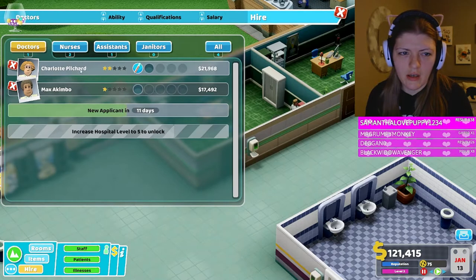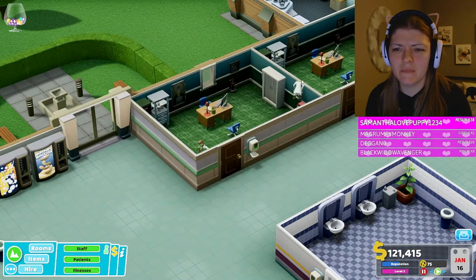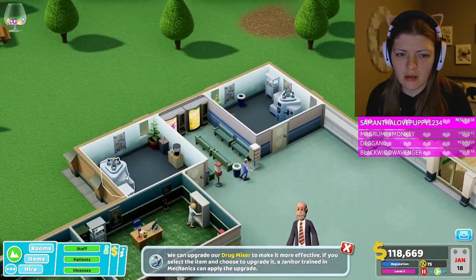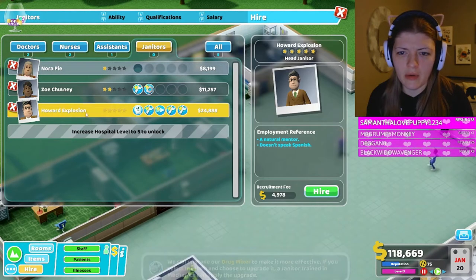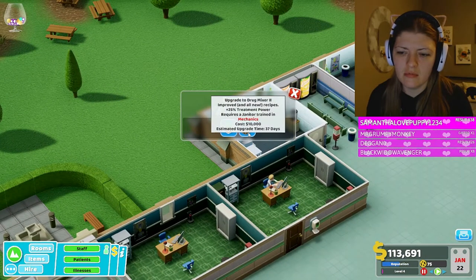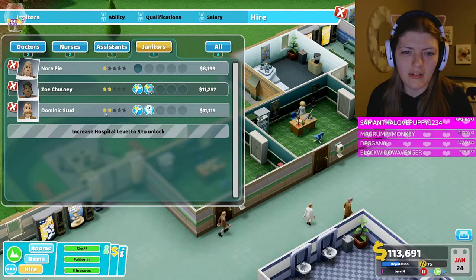I've got seven staff so I gotta hire another doctor. Charlotte Pilchard - green fingers, positive, loses track of children. Sure, you can be our doctor. We can upgrade the drug machines - good. And I need a janitor, let's get one of those. You're hired! It doesn't speak Spanish, but that's fine.